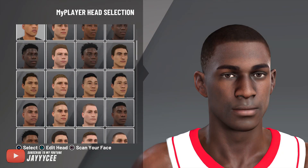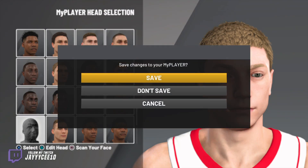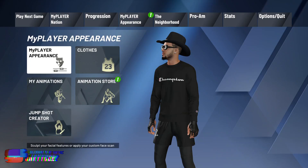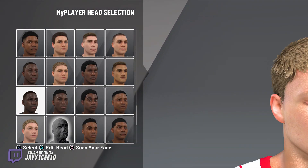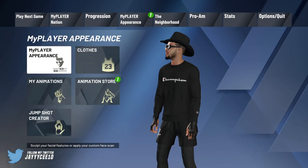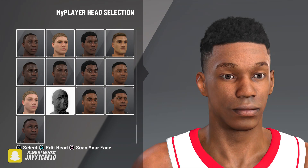We're gonna go to MyPlayer Appearance. Under the head section, I just wanted to see which head we use. So we use this one over here — it's the default one. You guys saw it right there: it's the one almost all the way at the bottom, second from the end, right in the middle between two other options. That's the one we use.